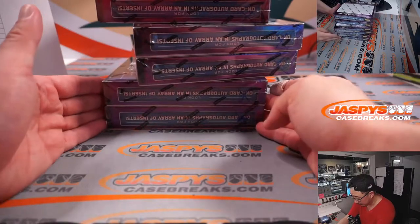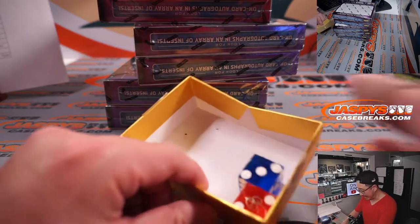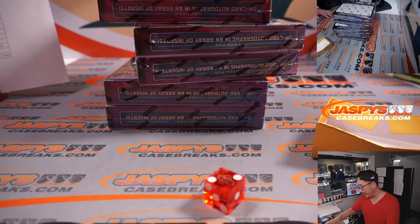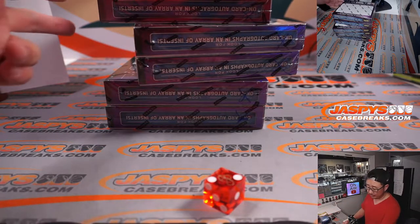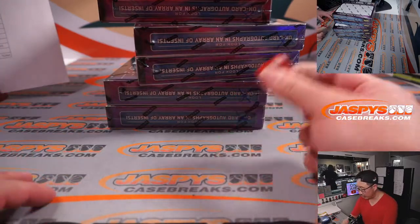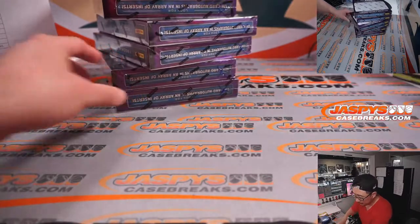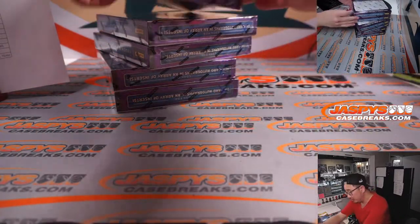This is a pretty quick break. Alright, let's grab a die — let's select that Bellagio die. It's an eight box case and we did two last night, so there's six remaining. We'll go one through six on the dice roll. And it's two — top two boxes.